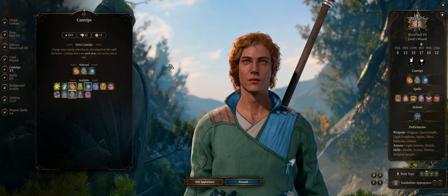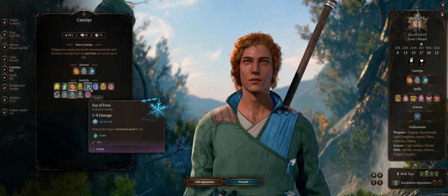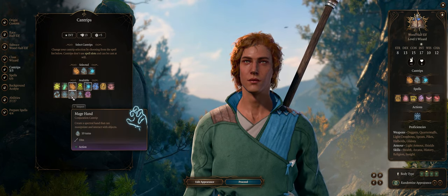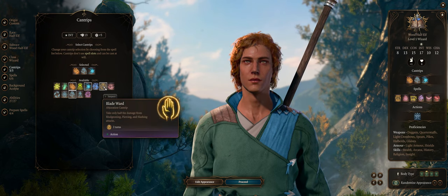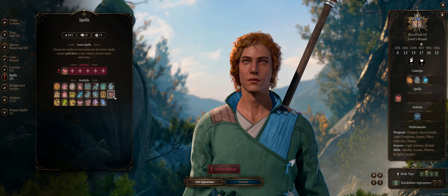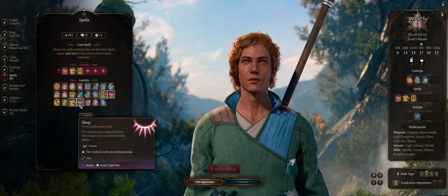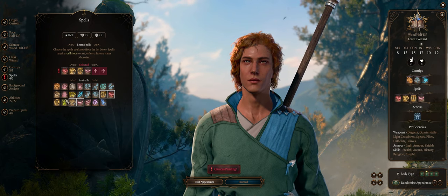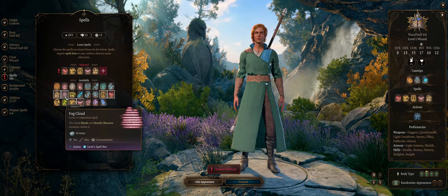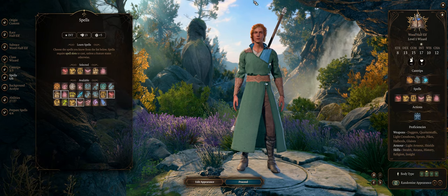For cantrips and spells, I already have a best spells guide you can check to the side. To keep it simple: Fire Bolt and Ray of Frost for damage, followed by a utility cantrip like Mage Hand, Minor Illusion, or Blade Ward. For spells, you'll want Magic Missile for burst damage, Shield and Mage Armor for extra defenses, Sleep because it's helpful early, Find Familiar for the Raven path to blind enemies, and Fog Cloud because it's quite good at generating advantage, especially when you have Darkvision as a half-elf.